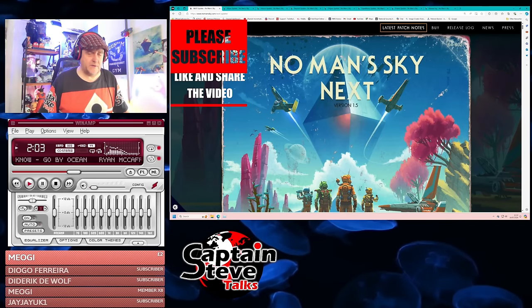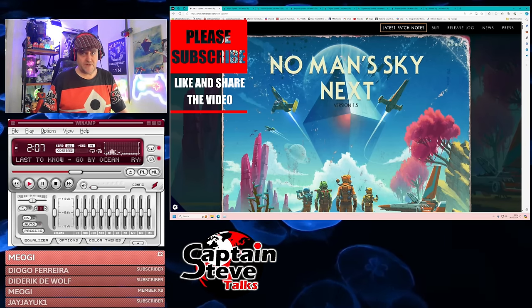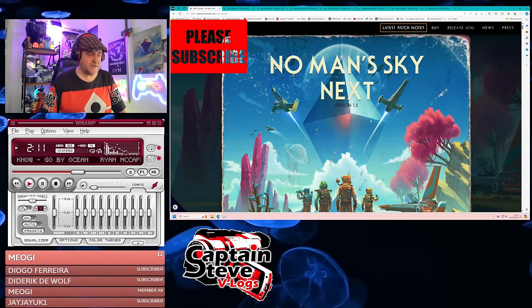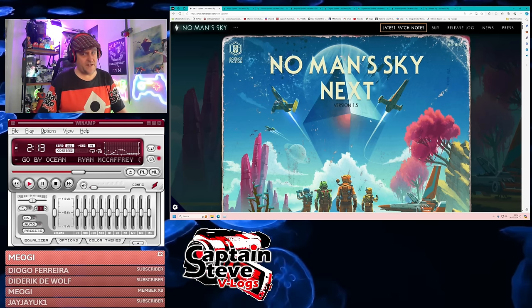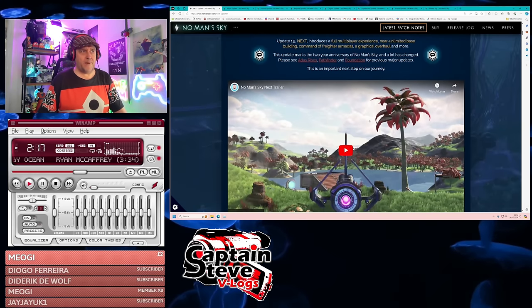Here we are on the web, and the first time Sean Murray used the gib emoji was for No Man's Sky Next. We all know how big No Man's Sky Next was — it brought in multiplayer and all sorts of other stuff.